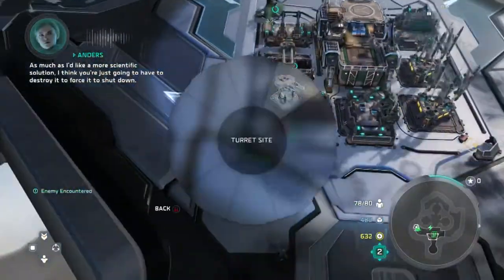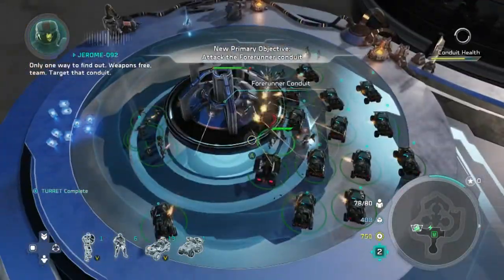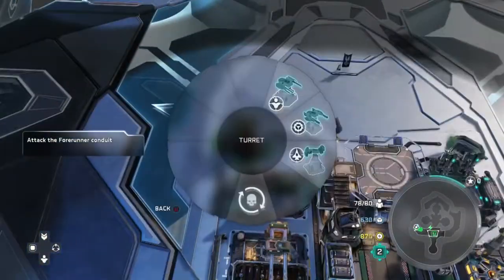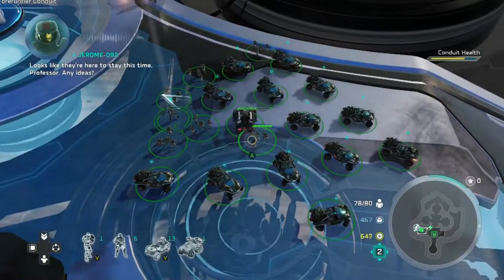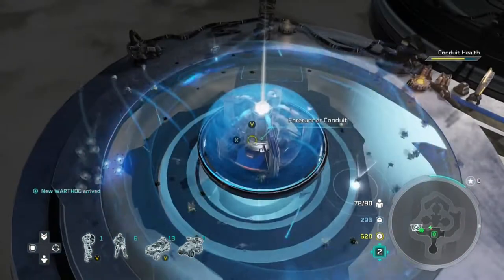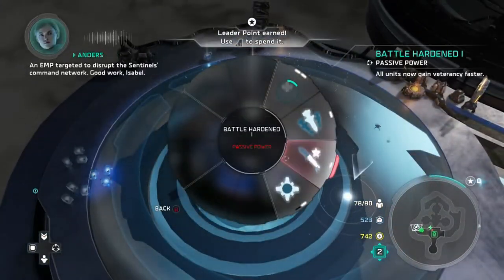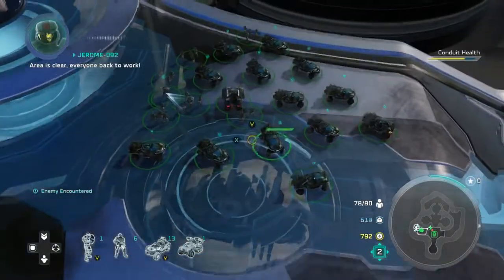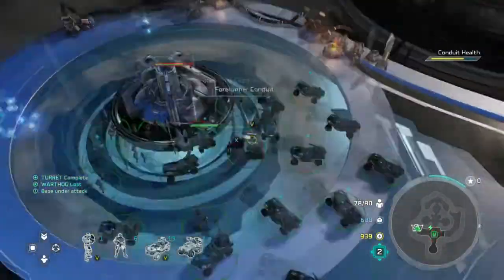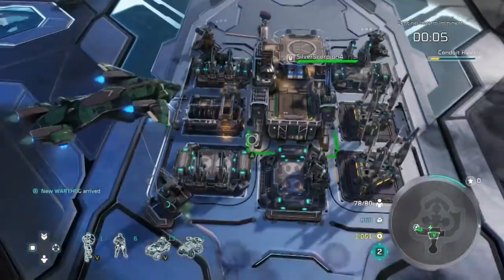Send all your units to the left to take out the first pylon and start attacking it. Once it goes down a little bit in health, a bunch of sentinels will start flying around it. The first time, Anders does all the work — she goes through some scripted dialogue with Isabel and they send an EMP MAC Blast or something similar. Just wait for them to do that; they'll do it the first time for you. Then you've got to do it yourself for the remaining pylons.